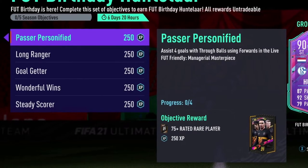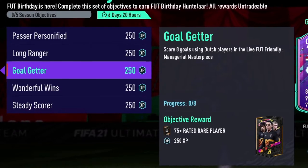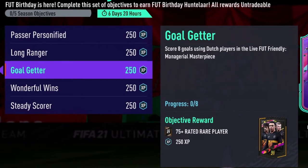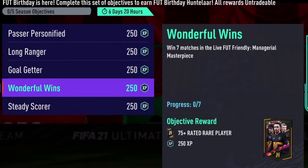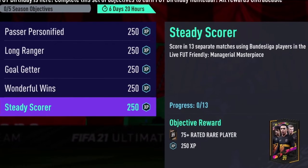Assist four goals with through balls using forwards in Managerial Masterpiece. Two outside-the-box goals. Eight goals with Dutch players. Seven matches won. And then scoring in 13 separate matches using Bundesliga players.